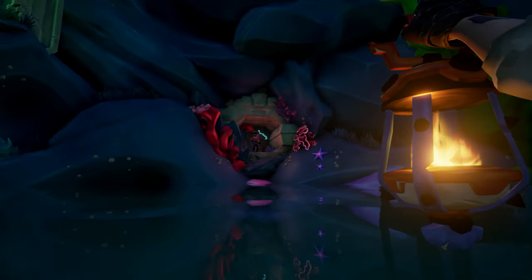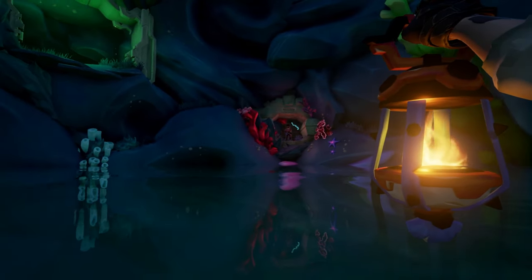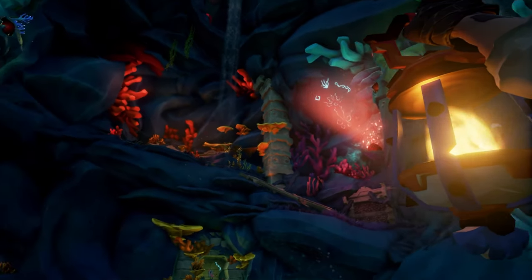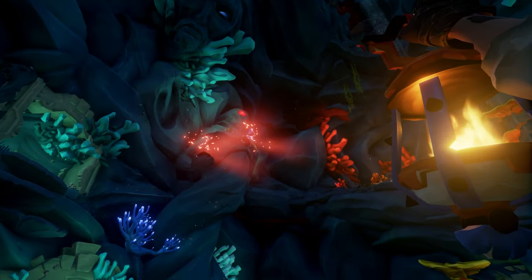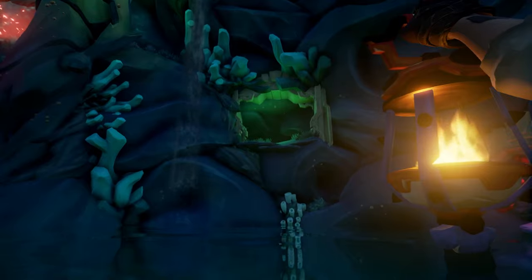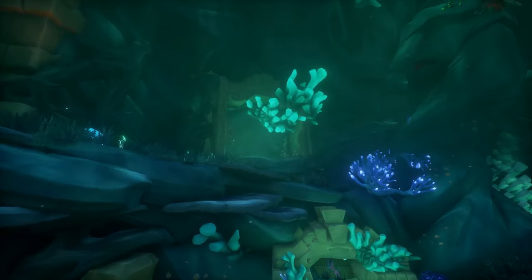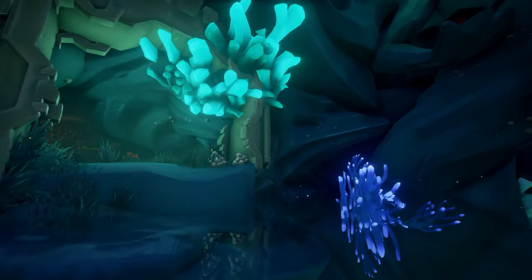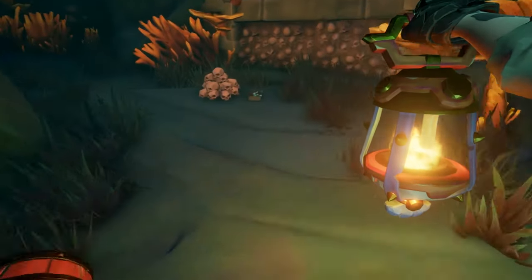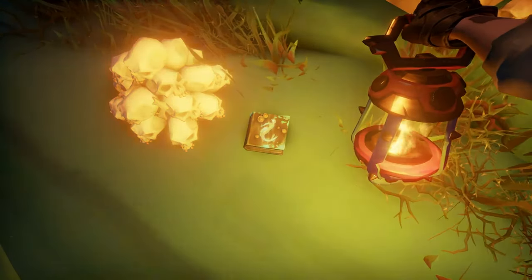After you pull the final lever in this shrine, this time it's actually going to raise the water level, getting you to journal number four and access to journal number five. Once the water has completely raised, look for this teal colored coral — this will be journal number four, located right in front of this huge skeleton or skull wall.